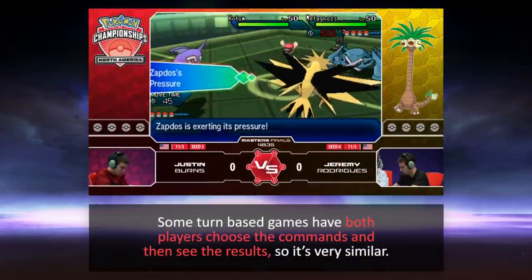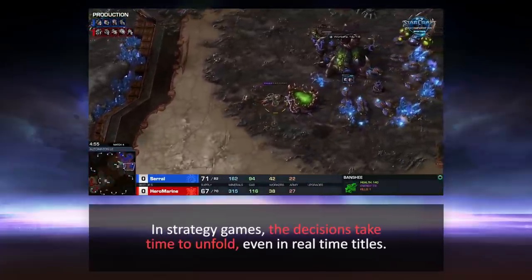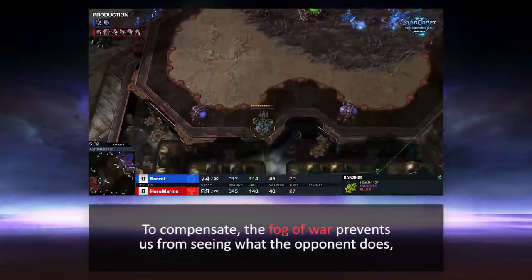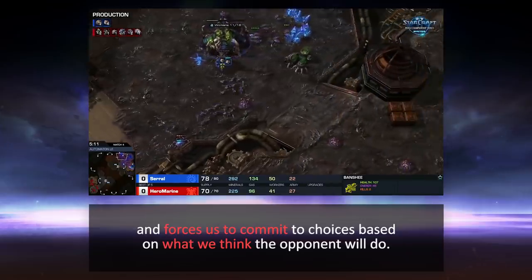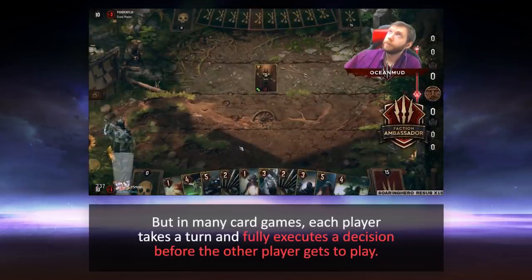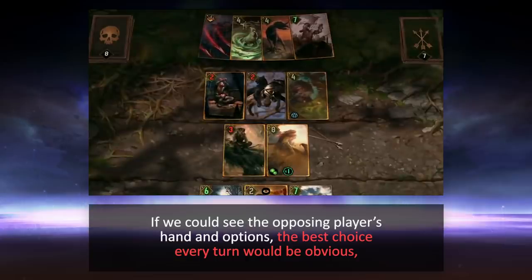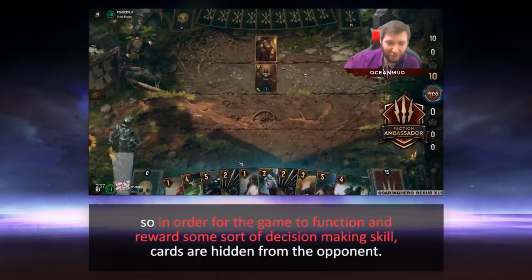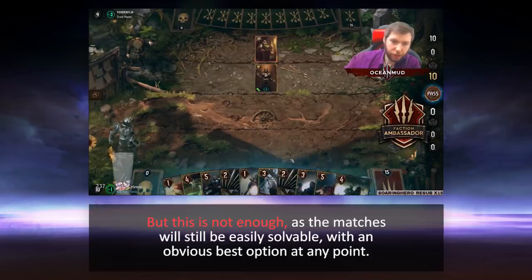Some turn-based games have both players choose commands and then see the results, so it's very similar. In strategy games, the decisions take time to unfold, even in real-time titles. To compensate, the fog of war prevents us from seeing what the opponent does and forces us to commit to choices based on what we think the opponent will do. But in many card games, each player takes a turn and fully executes a decision before the other player gets to play. If we could see the opposing player's hand and options, the best choice every turn would be obvious. So in order for the game to function and reward decision-making skill, cards are hidden from the opponent. But this is not enough, as the matches will still be easily solvable with an obvious best option at any point.